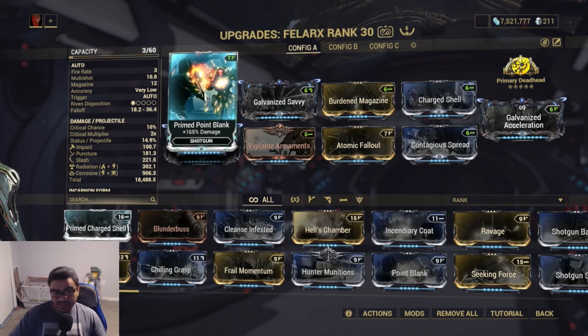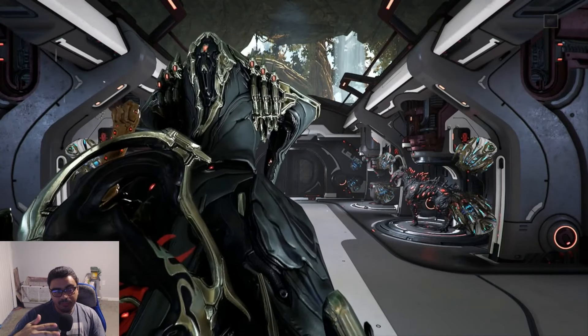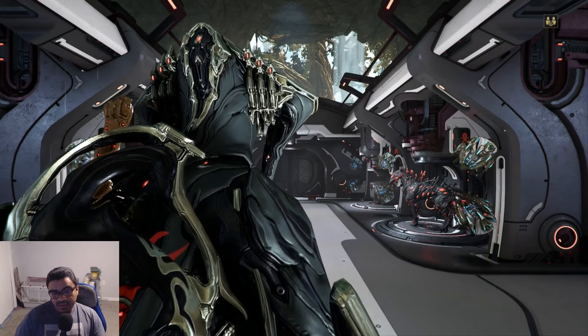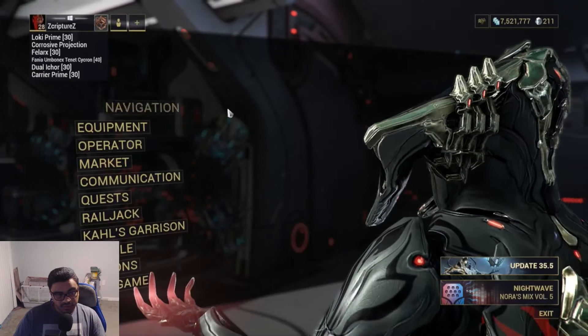Anything that's really popular for endgame builds — that's basically what I sell. So whenever Baro shows up and he has Prime Point Blank in stock, I'll buy like five or ten of them. I'll do a bunch of void relics and break apart all the prime pieces for ducats so I can get as much Prime Point Blank as possible. I'll stockpile a ton, max them out to 10/10, and sell them easily for a minimum of 130 platinum a piece — usually 150. Yesterday I sold a Prime Flow for 150.